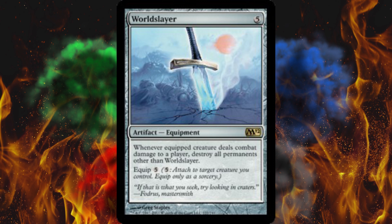There's one more thing about this sword that you definitely cannot overlook, and that's the flavor text. Really powerful cards always have really funny flavor text — well, that and goblin cards. This one states: 'If that is what you seek, try looking in craters' — from Fodris Master Smith. I don't even get the reference, I don't know the Mirrodin storyline, but that sounds really cool. I hope that fortune cookie stuff is written on the blade — or 'peace was never an option.' I'll see you guys next video.